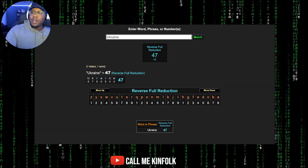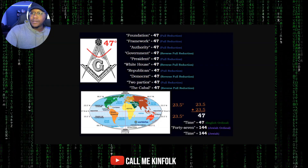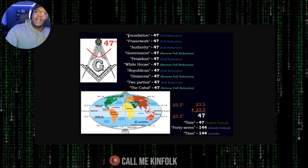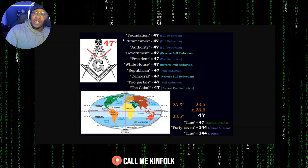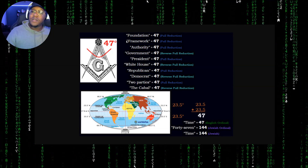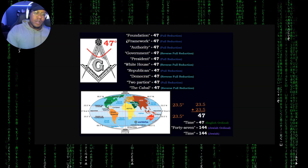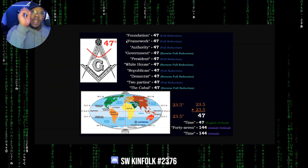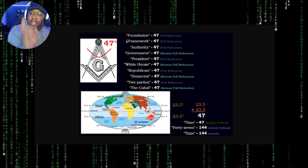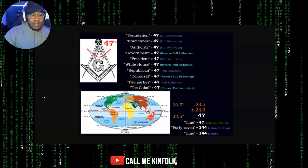Let's dive into that 47 numerology. 47: foundation, framework, authority, government, president, White House, Republican, and Democrat. If you take Republican forwards and Democrat backwards, they both equal up to the same number — two wings on the same bird.